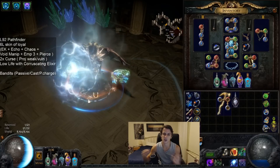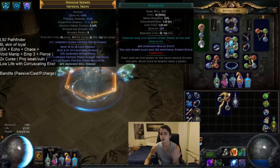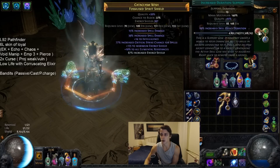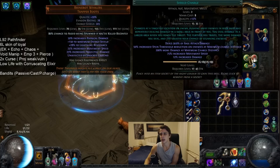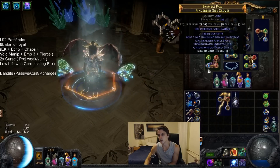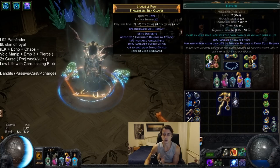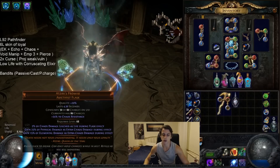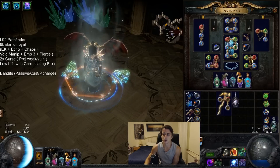Our setup for reserving life is Clarity, Discipline, and Blood Magic - that allows you to reserve quite a lot of your life and go low life. Our Vile setup is Vile Clarity, Vile Haste, and Increased Duration. Shield charge setup is just Shield Charge and Faster Attacks - didn't really have enough links to attach Fortify. And then we have Wither, Spell Totem, and Increased Duration. Lastly, Hatred reserves the rest of our mana - it's a really big damage increase, especially when you factor in Atziri's flask. It's also good for shattering, and there's not much else you can really do with your mana.